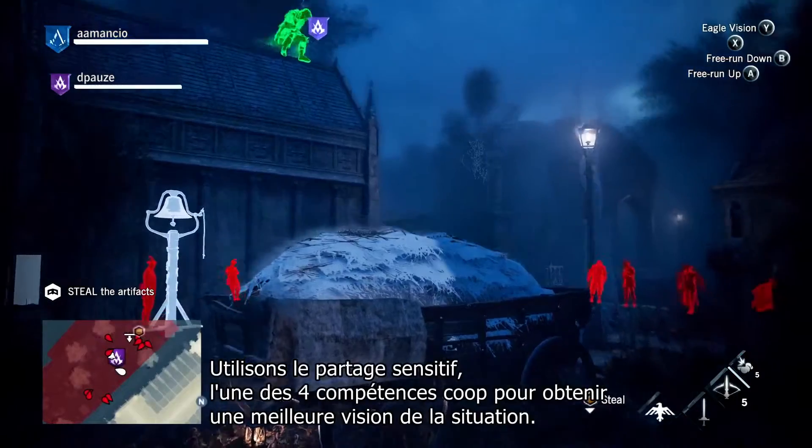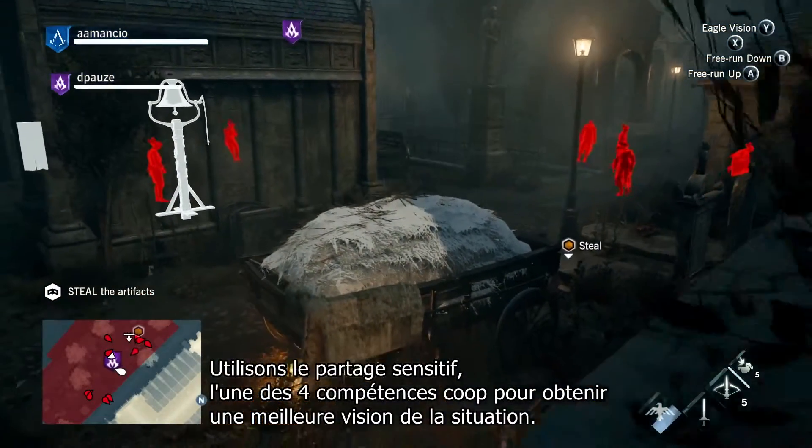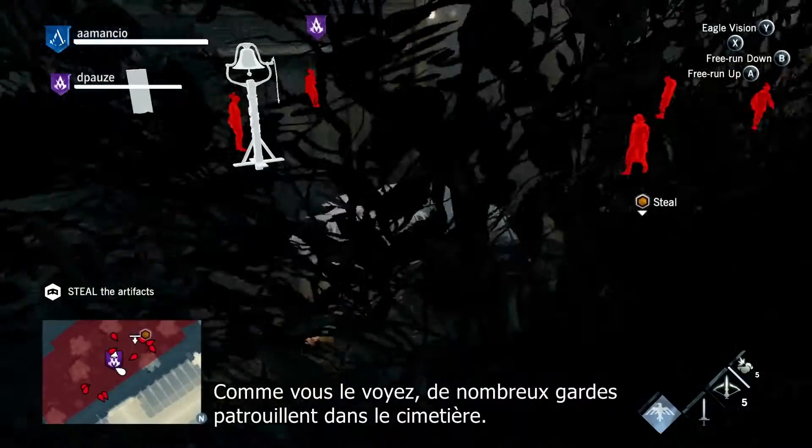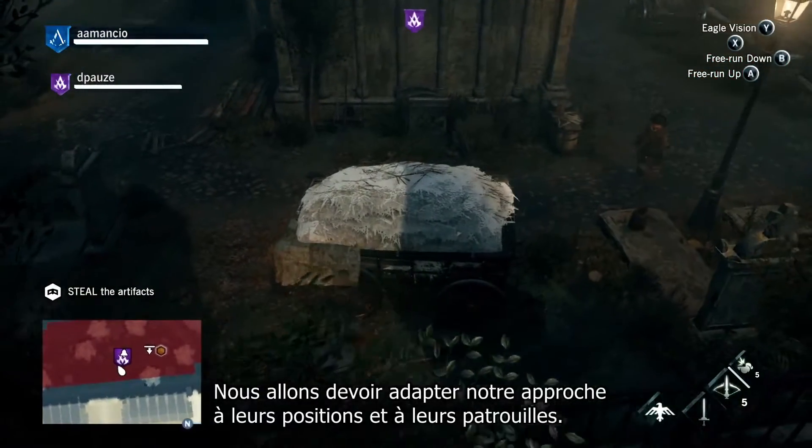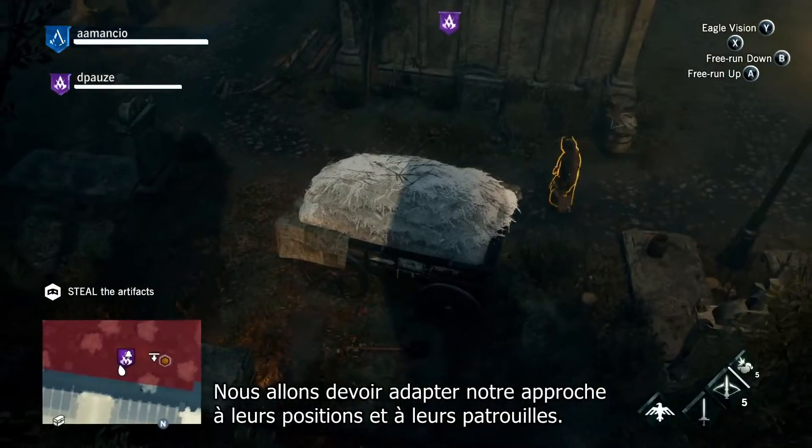Let's use the communal sense, one of four co-op skills, and get a better picture of the situation. As you can see, there are a lot of guards patrolling in the graveyard, so we'll have to adapt our approach according to their patrol locations and paths.